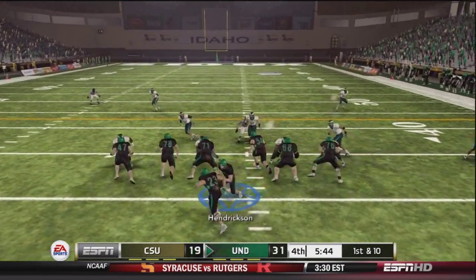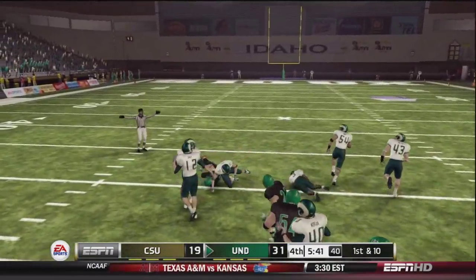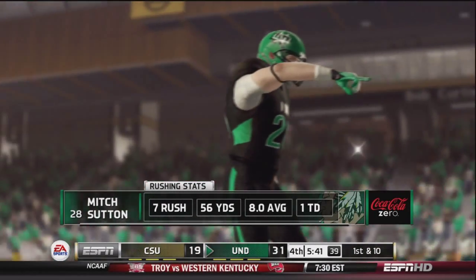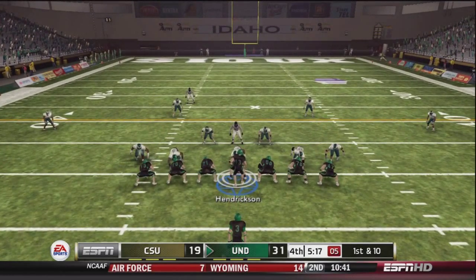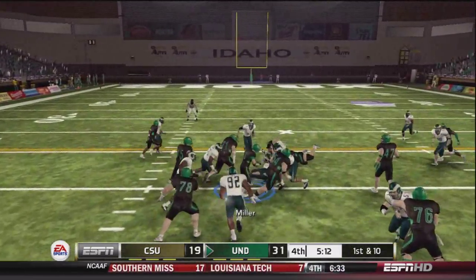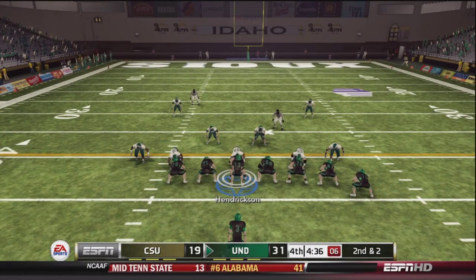31-19 the score, UND still leading big. And here's Mitch Sutton — look at this guy. Seven rushes, 56 yards, a touchdown. For everything that's gone wrong this season, that is one thing that has gone right. Jake Miller fighting for those yards — he's a tough guy for as little as he is.